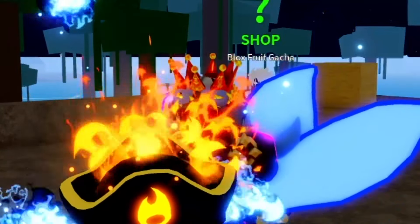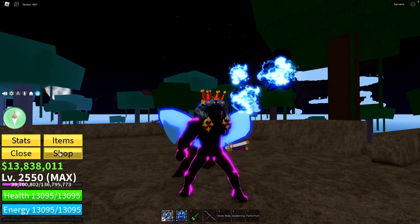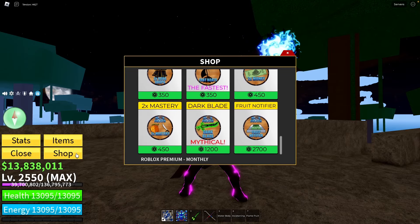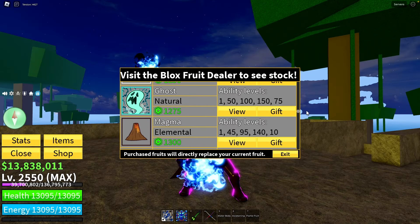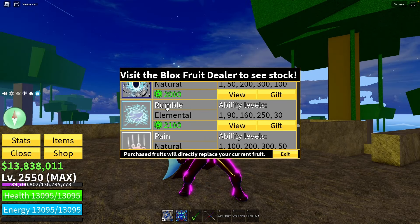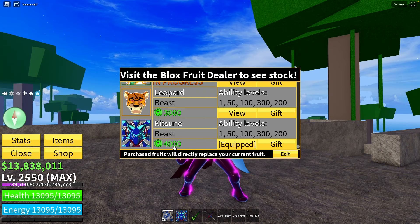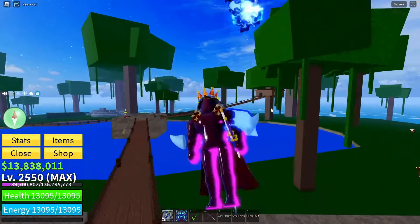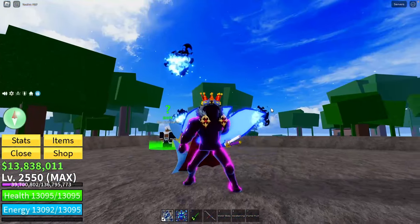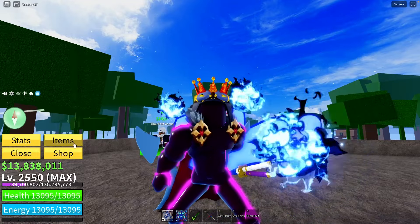The most reliable but most expensive option to get a fruit is to buy a permanent fruit from the shop. If you buy a fruit with robux it's permanent, meaning you can reuse it every time you want — that's the best option. For example, rumble costs 2000 robux and kitsune costs 4000, which is very expensive. You can also be gifted a permanent fruit by another player through trading, but that's very rare and you'd need to trade a lot for it.